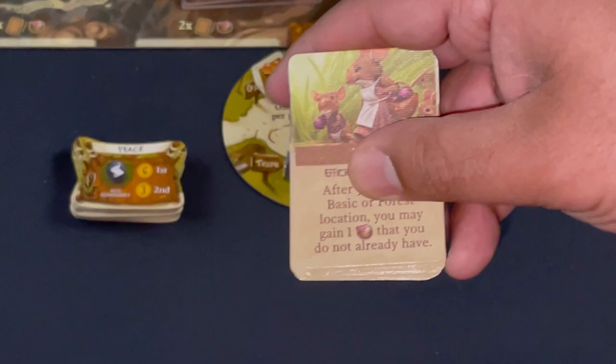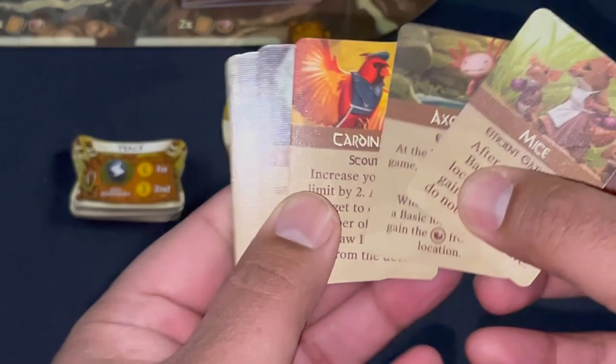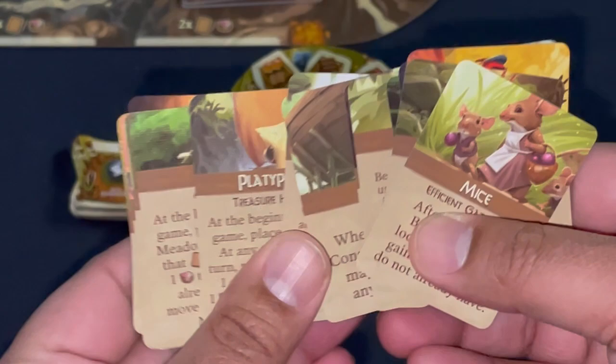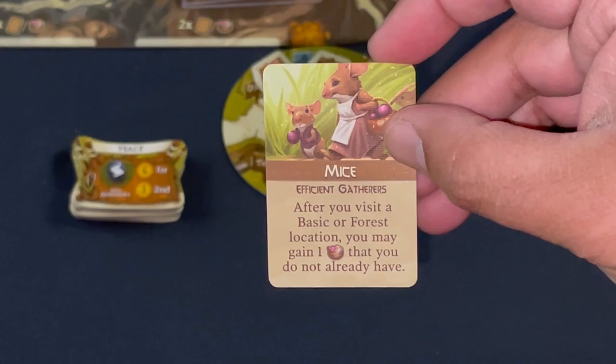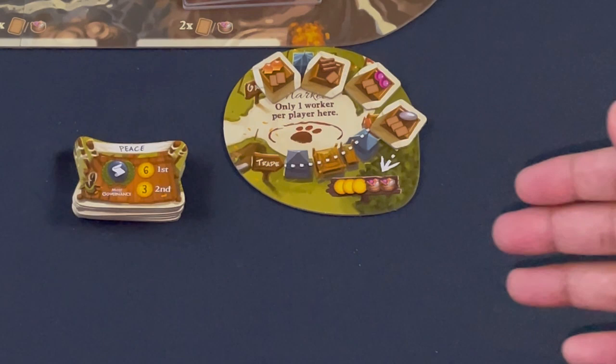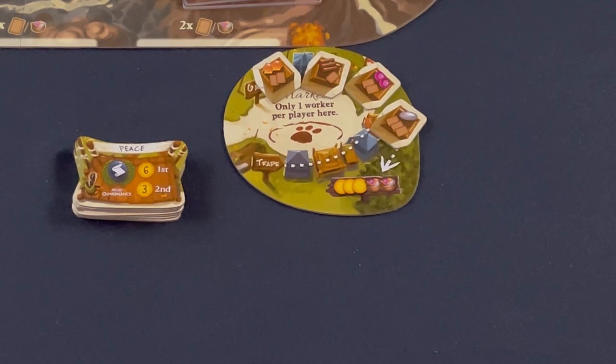Perhaps the most entertaining Belfair piece is the player powers. I'm playing the mice, so my special power is: after you visit a basic or forest location, gain one resource you don't already have — a forager-type efficient gatherer. The balancing mechanism is that when you prepare for spring, you don't get that extra worker, so you're down a worker but your workers are more powerful.